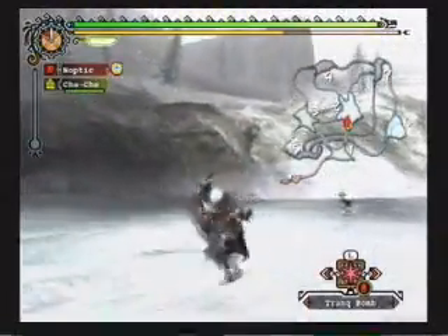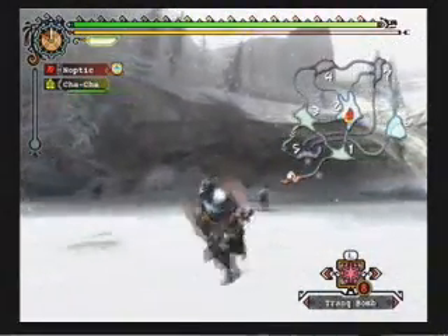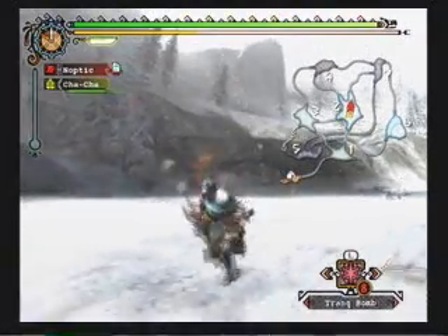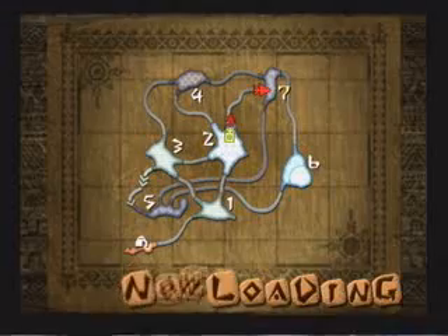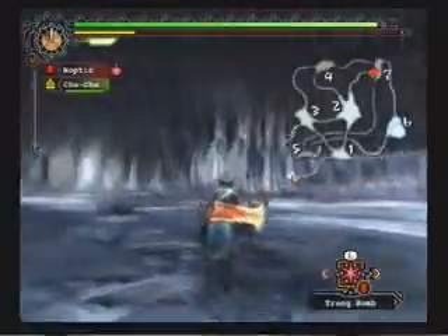The only weapon I know how to use against a Narga-like monster is a sword and shield. He's weak to fire, so I brought my Rathalos fire sword and shield. He is ice element, so fire — I think I've already said that.